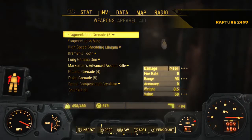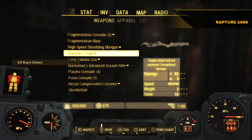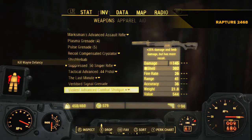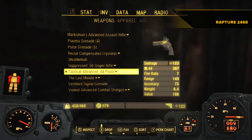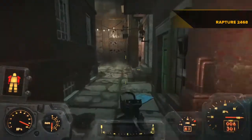I'll go and equip my 44 Magnum pistol. It's got a bull barrel, a reflex sight — the green dot sight — and a comfort grip.